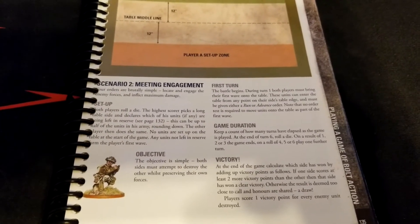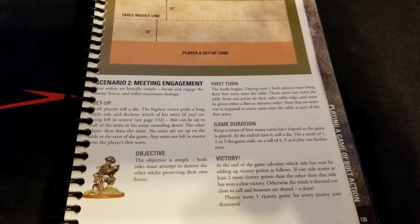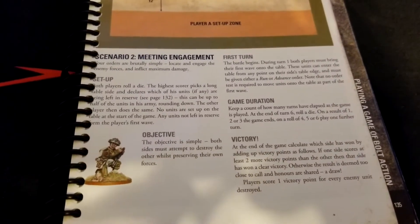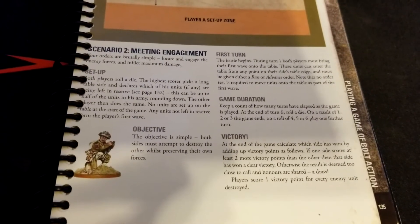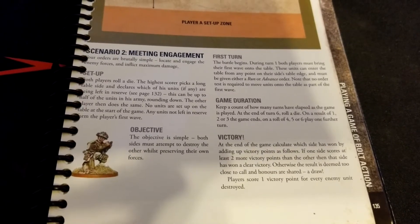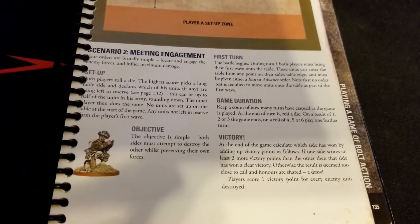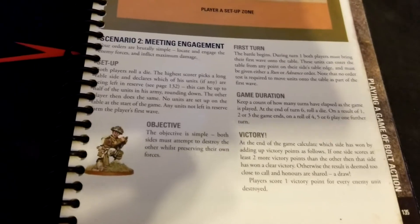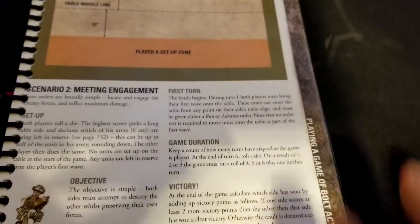The objective is to locate and engage the enemy forces and inflict as much damage as possible. For setup, both players roll a die; the high roller picks a long edge and declares which units, if any, are left in reserves — up to half, rounding down. No units are set up on the table initially; units not in reserve form the player's first wave, walking onto the board.